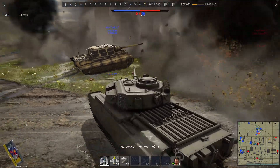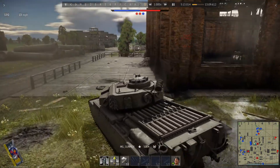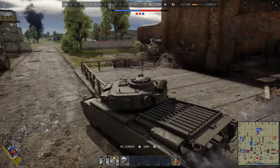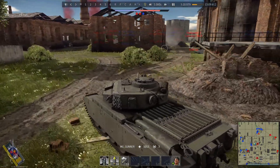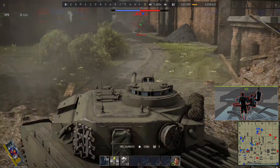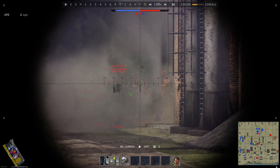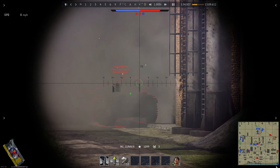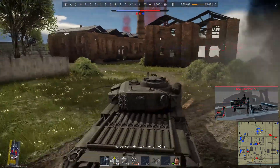A Tiger 2 comes in to assist - correction, it's a Yugoslav Tiger, a Tiger 2H. Now I'm going to get the enemy Centurion that's been harassing me and popping me in the side. I turn to get him in the back - first round is a good hit, one more shot and that did it. He's down.